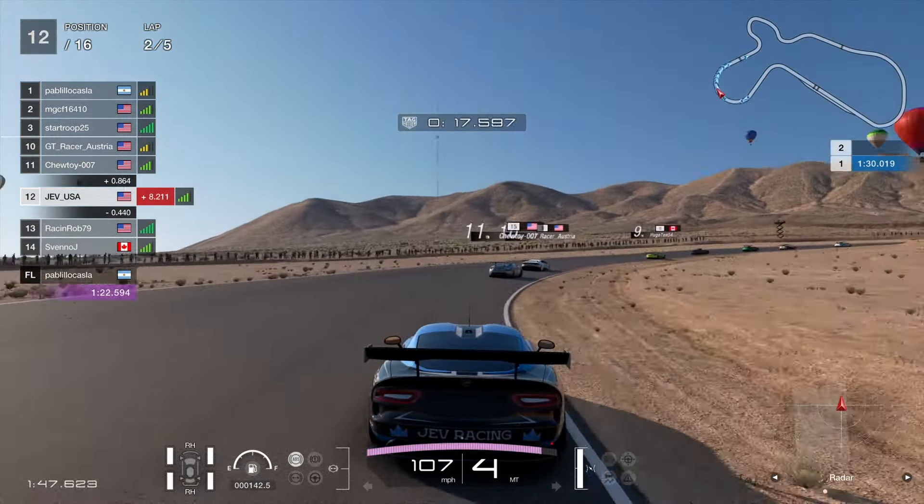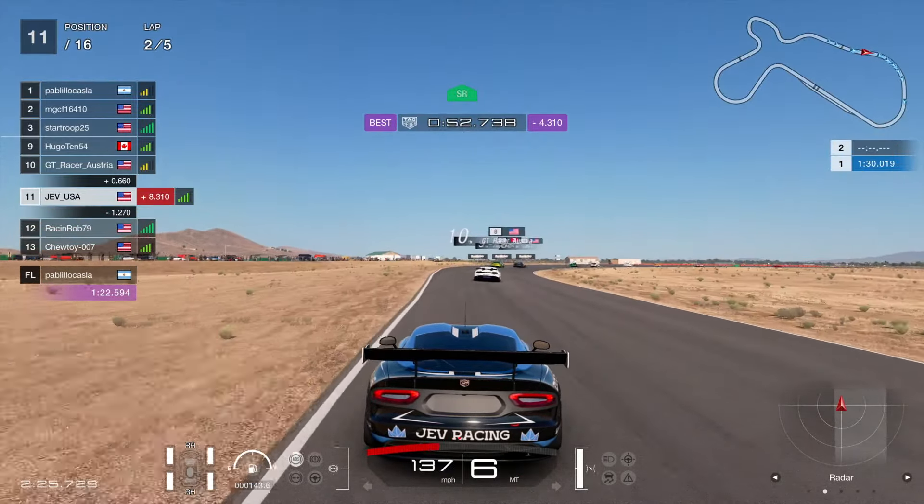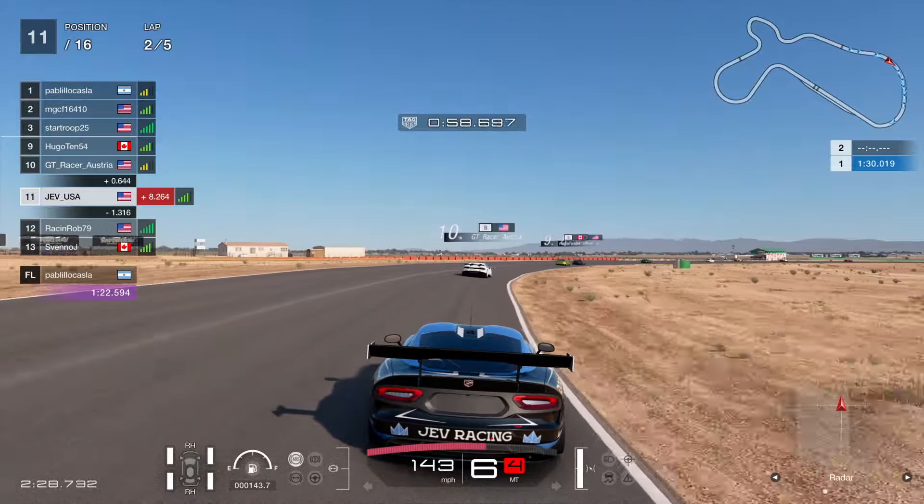Going to brake just at the 50, switch it down to 3rd and try to get on the power nice and early for a powerful run up this gradient. The Lamborghini there just running a bit wide — inviting. Oh, we nearly came back and collected us. That was very, very lucky. Usually they come across the track and collect any unsuspecting driver trying to pass. But we are up to 11th now and slightly in the suck zone of the Lamborghini in front of us.